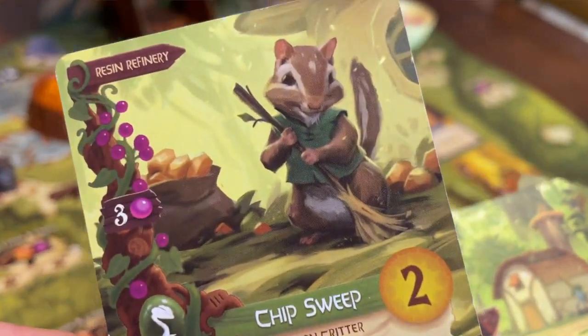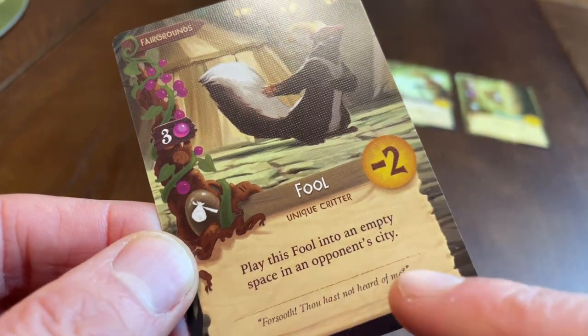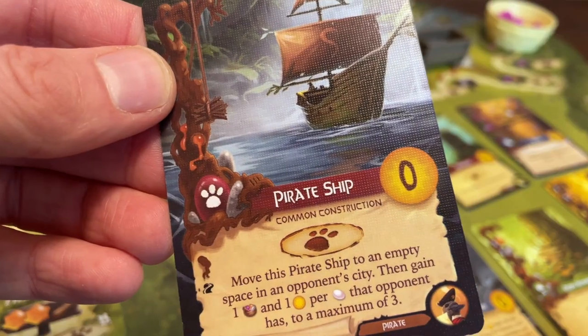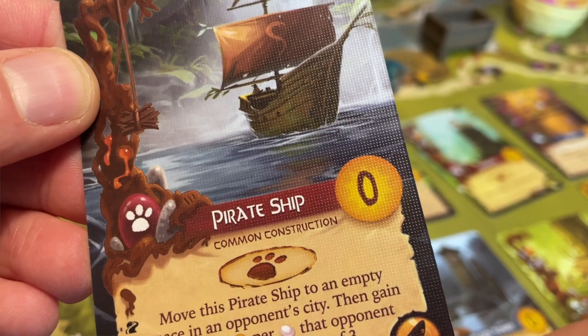Everdell features moderate player interaction. Like most worker placement games, the interaction is often accidental — players blocking spaces or gathering cards that other players wanted. It does dabble with more direct interaction though. The negative-scoring Fool card is placed into an opponent's city when you play it rather than your own. I find this sort of destructive interaction less successful. Because the deck is so large, the Fool from the base game and the pirate ship from Pearlbrook crop up infrequently, and they stick out as a bit of an oddity. Everdell just isn't that sort of cutthroat experience.